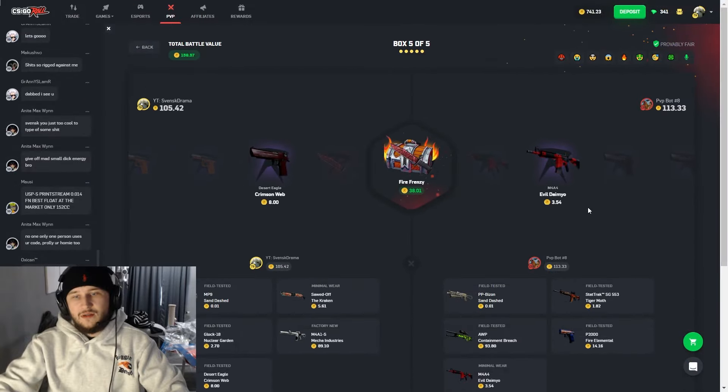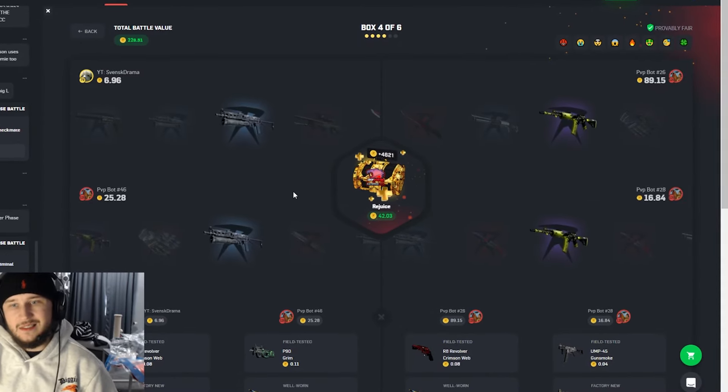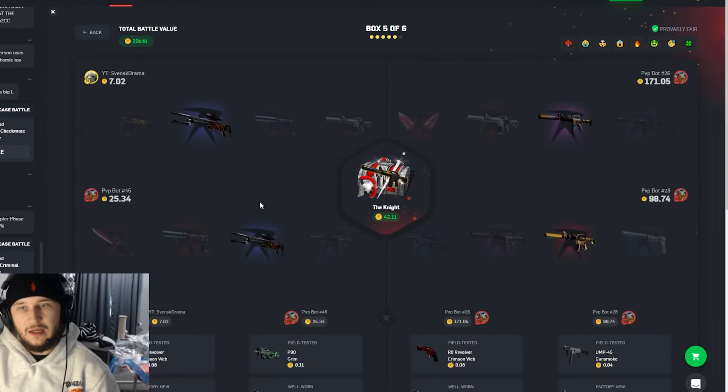The Cyborg case — I really want to hit this one. I never hit that one, and I've done this case so many times. This is just not paying out at all. We are bringing in the stonks with seven coins. Oh my god, 55 and 36 coins — what the actual hell is going on?